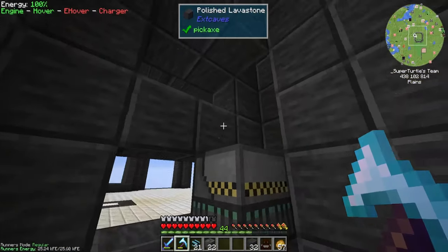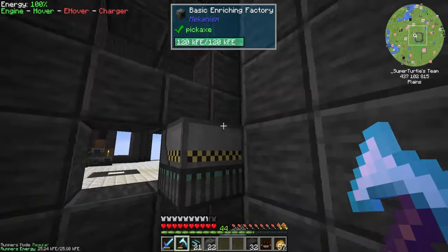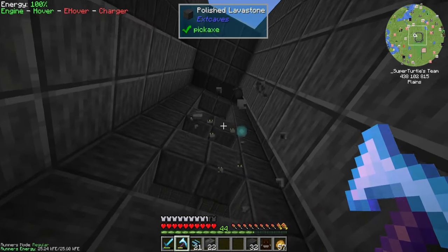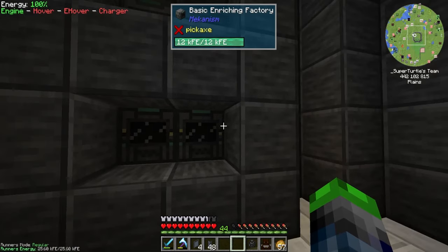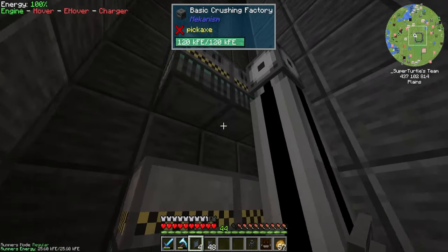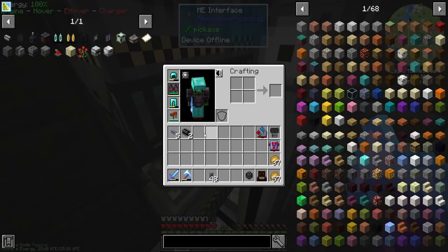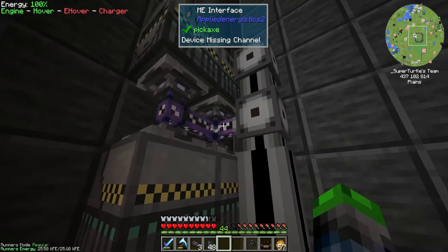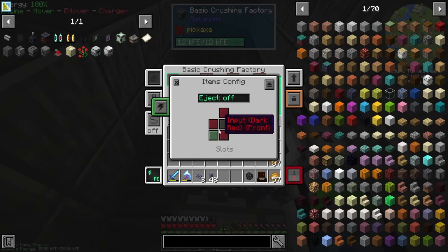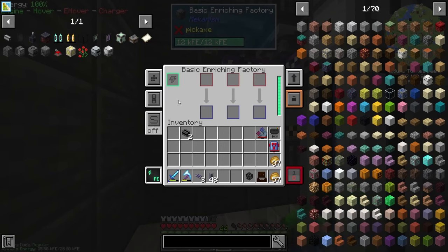If we put these flush we'd only have one face to work with and it wouldn't look as cool or have enough depth. Now we can run power along the right side to these guys. We've got the two basic enriching factories here and I've already got a dense smart ME cable run over here. Let's see if this still works — oh it is! We might need to go higher but let's leave it. Bada bing bada boom — look at that, there we go. These are all connected. We need to configure input, output, and eject to on, and then this one's going to be up top.